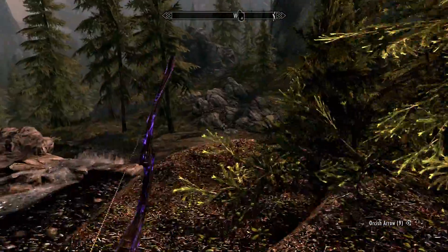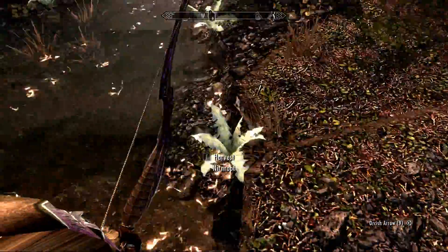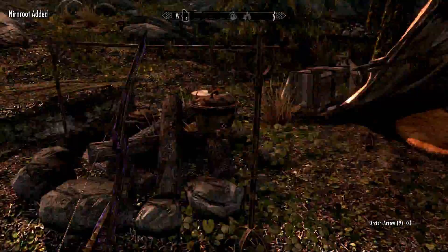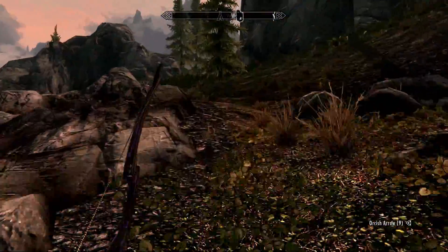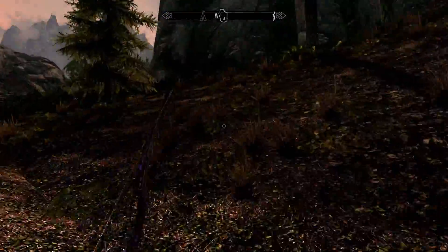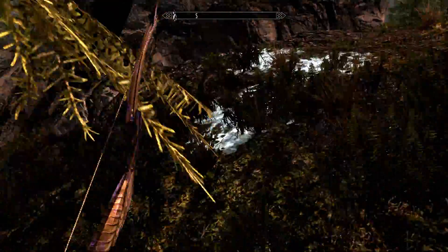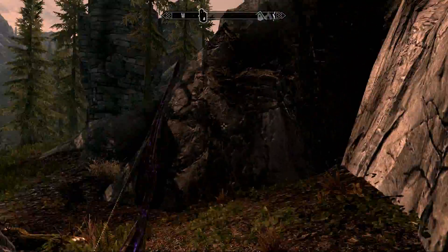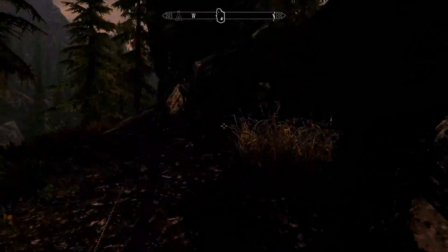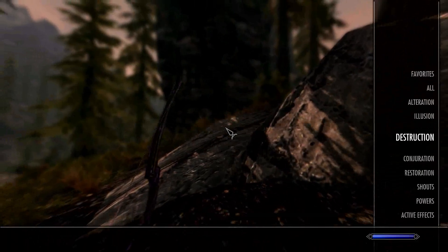Dragon's soul absorbed. You use dragon souls to unlock shouts. Shouts are a form of ancient magic — they can be used by any character, but only those who can master them. Wolfric the Stone-Cold is one, and you are another, because you are the Dragonborn. It doesn't hurt to have a variety of shouts with you.